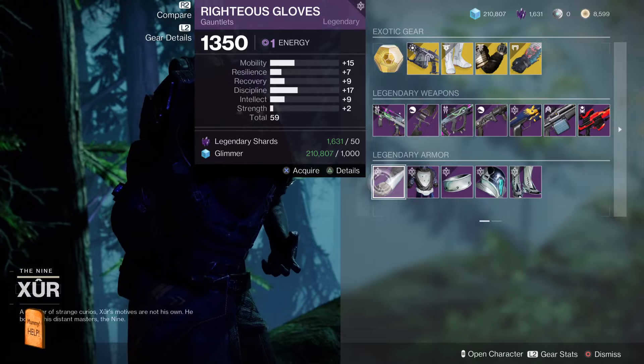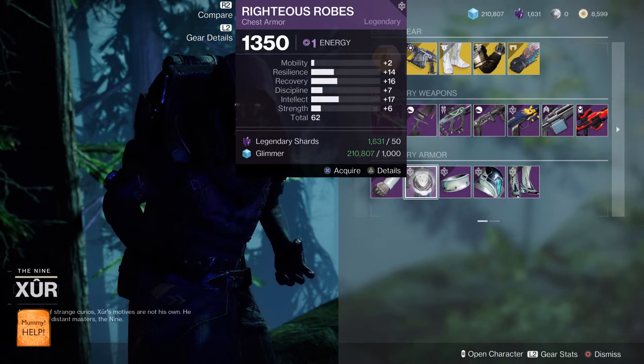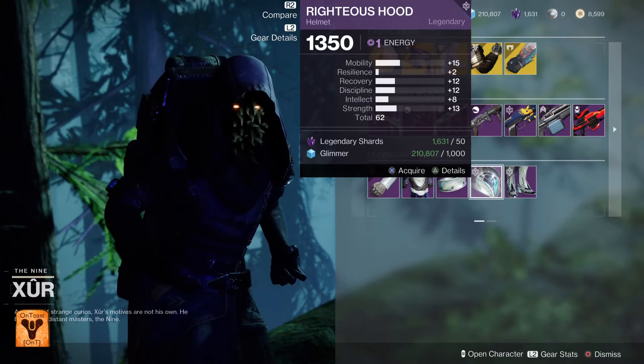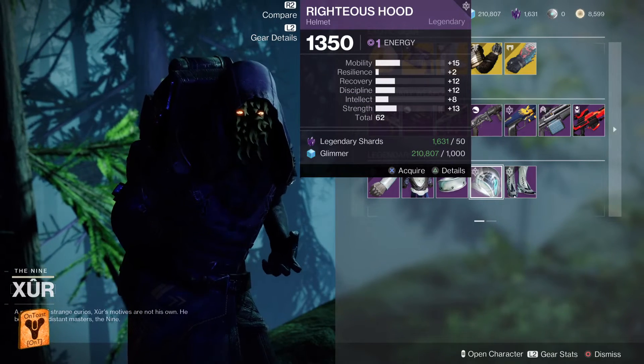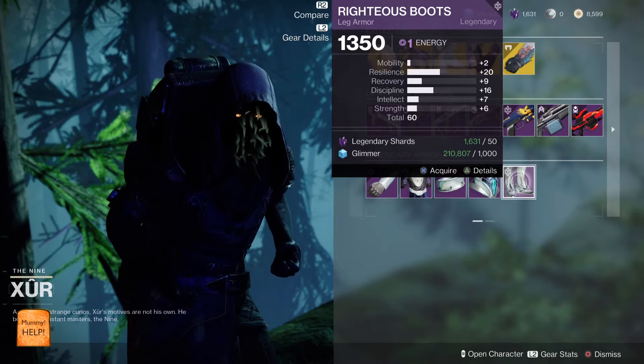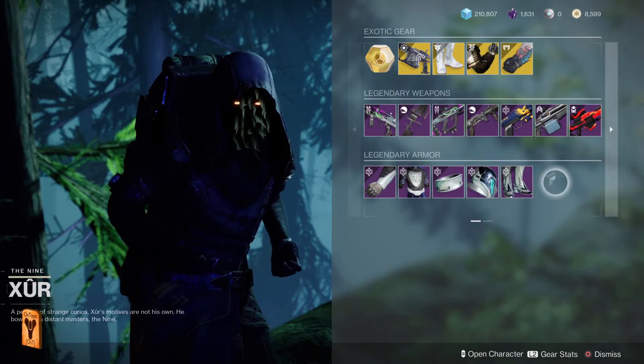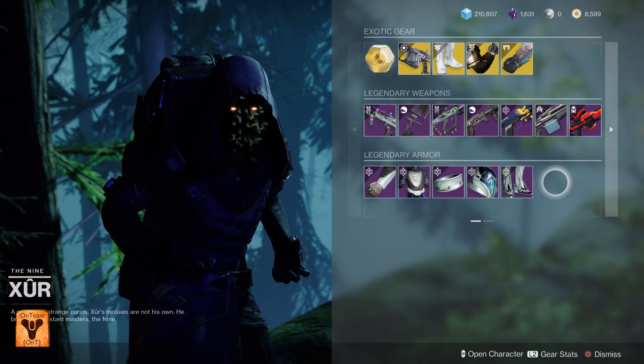Warlocks, let's go. Arms, 59 — crap, don't bother. Chest piece, 62, 40-60 — yeah, go for that. That's a bond. Helmet, 62 overall, not too bad, resilience low — get that if you're bothered. Legs, 60 overall, 20 resilience — yeah, get them. So that's speed running Xur — let me know what you think of that.